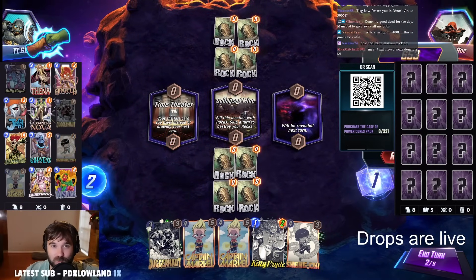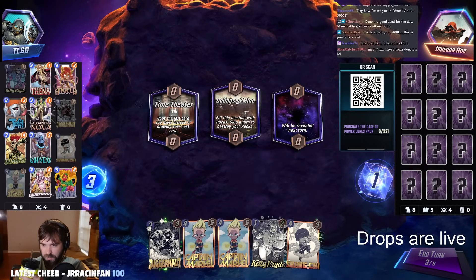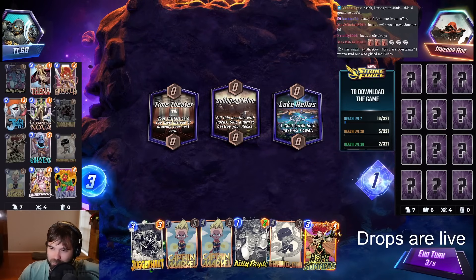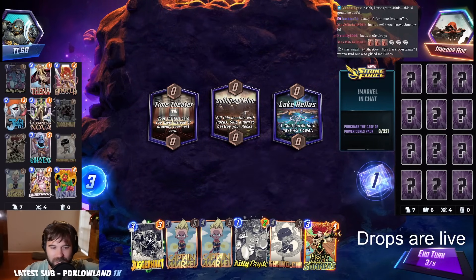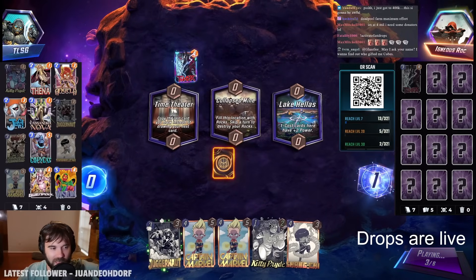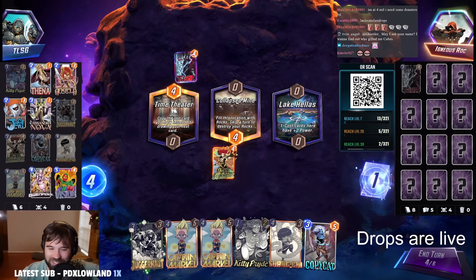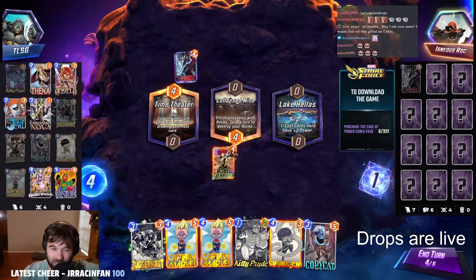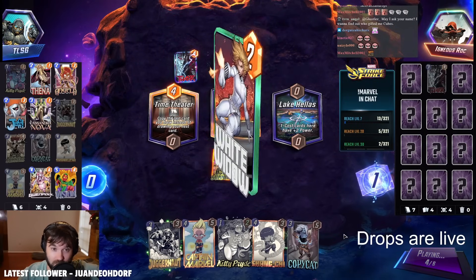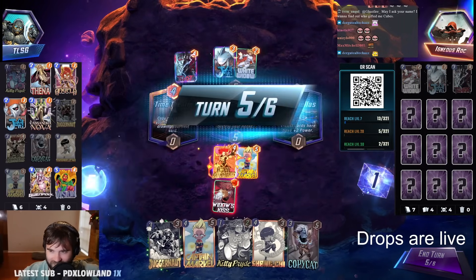We have Ingenious Rock. The first location was Time Theater, the second one being the Collapsed Mine. Copycat steals their Mjolnir — not only is it on the bottom of their deck so we know they're not going to draw it, they're going to have no idea if it's even possible to draw it. Unless they get Jane Foster, and then they're going to draw just a blank.